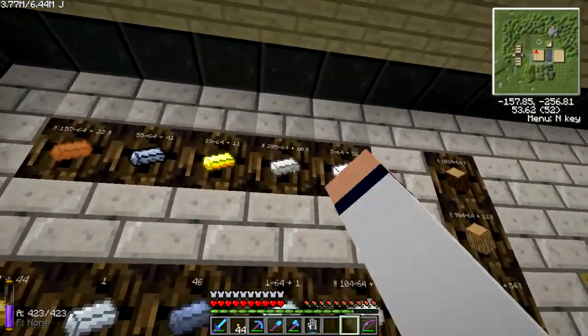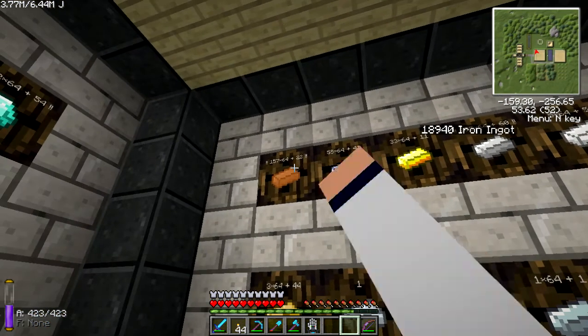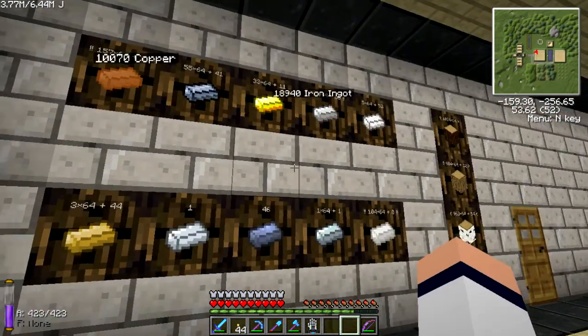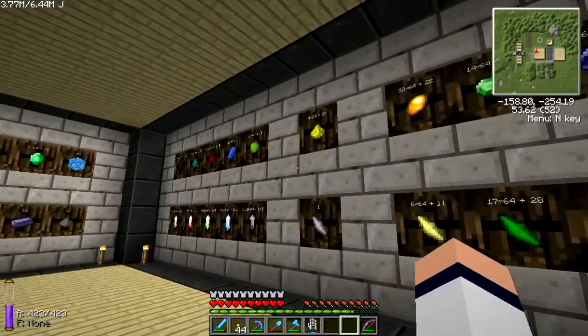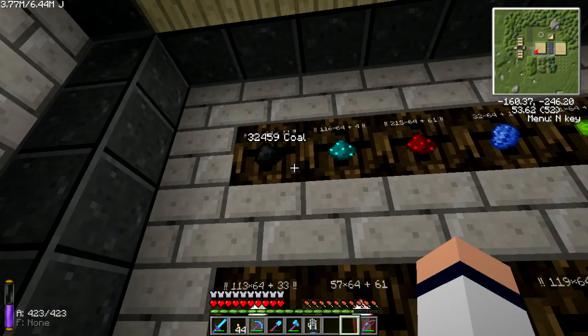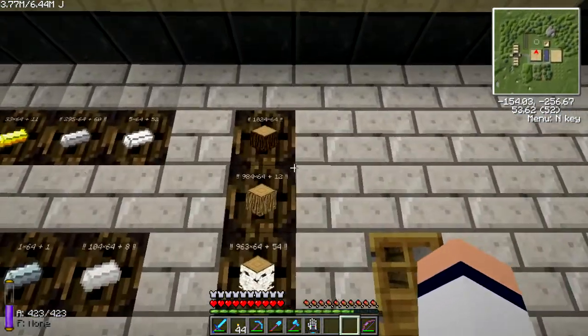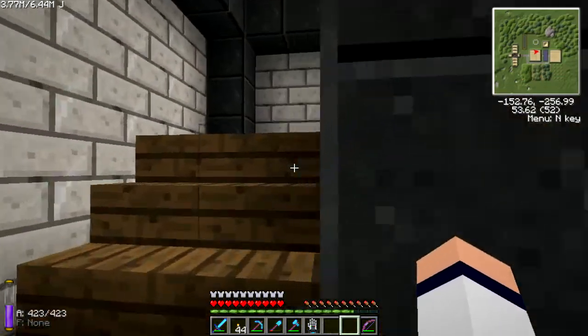I'm getting quite a lot of resources. I've got nearly 19,000 iron ingots, 10,000 copper ingots, loads of coal — 32,000. As you can see my tree farm is working pretty good.